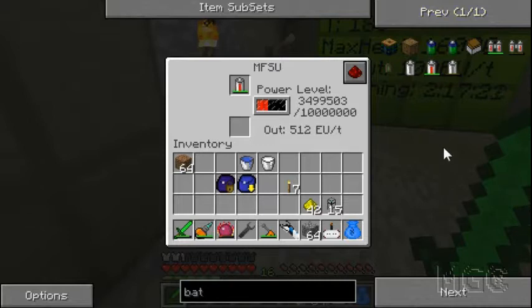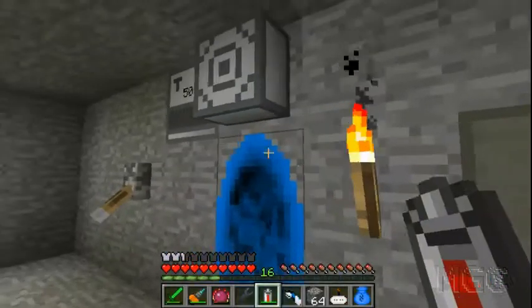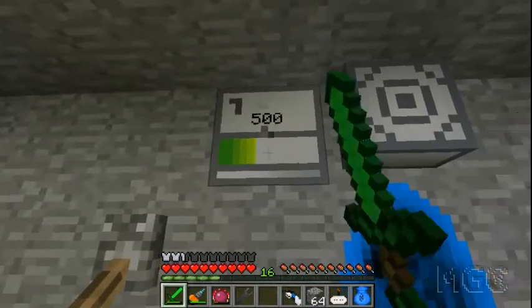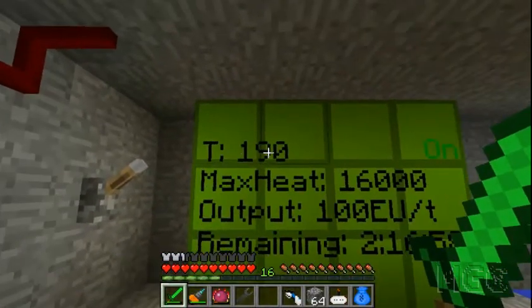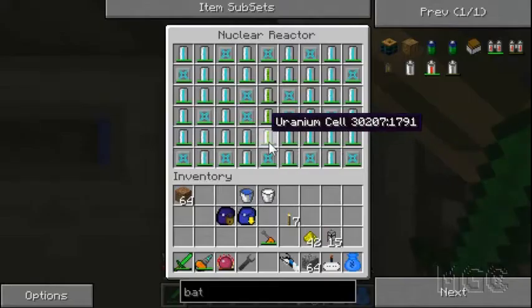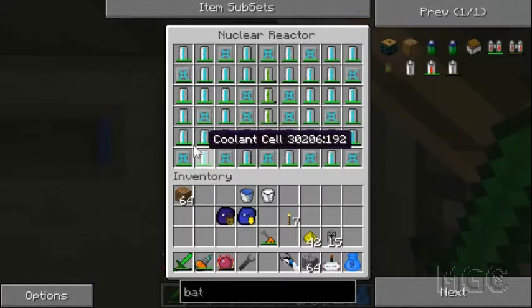Hey guys, it's XTC here and welcome to episode 58 of my Let's Play. I'm just stealing a bit of energy out of this MFSU, which is still producing energy very quickly, just to recharge this thing over here. He's about halfway there - 190, that's the T's for temperature, and that's about right. This guy is going well, steadily producing energy. Our uranium cells have plenty of juice left, and everything's taking a bit of damage but everyone's cool.